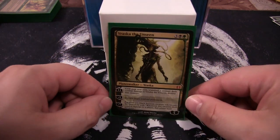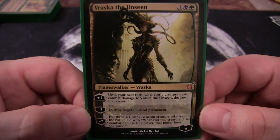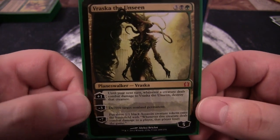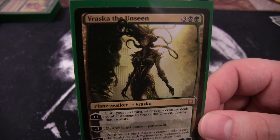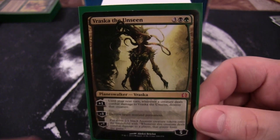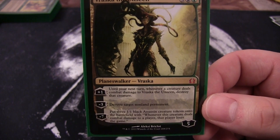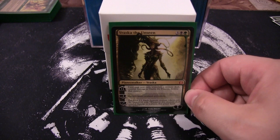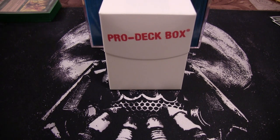The one planeswalker I run is Vraska the Unseen. I like her mainly for the minus-three to destroy any non-land permanent. The plus-one deters attacks by killing anything that deals damage to her. The minus-seven is pretty game-ending — three tokens that make opponents lose the game if they're dealt combat damage — but I'll probably only use that if the game gets really drawn out.